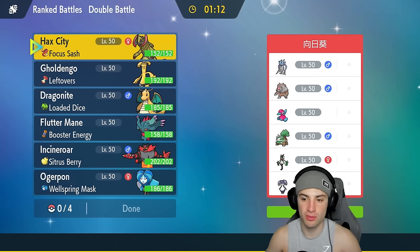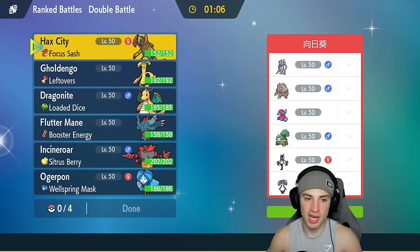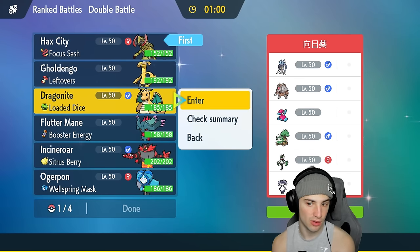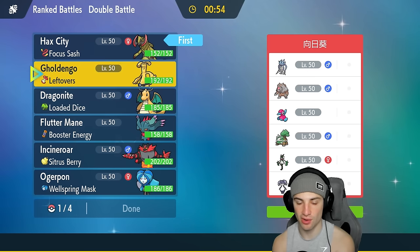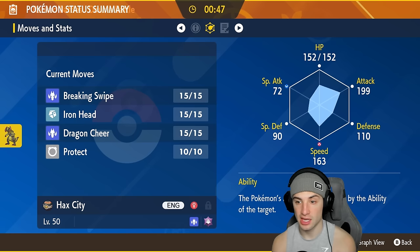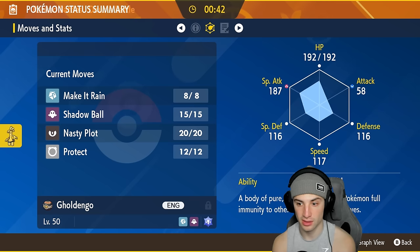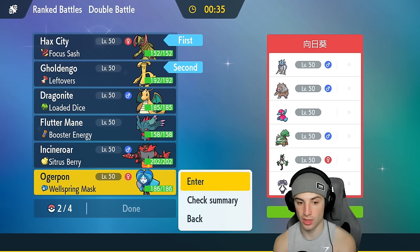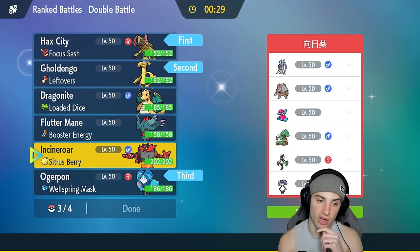We're going up against a Malamar and Ursuluna Trick Room team. They have Torterra, P2, Indeedee, and Misty Terrain leads. We kind of want to get after them. We could lead Haxorus with Scale Shot or a speed Dragonite, not bad — boost that critical hit ratio and get after it. Or we could go in with Golden Goh, boost that crit ratio, and start spamming Make It Rain. We're going Haxorus and Golden Goh right off the rip. In the back we'll go Ogre Pond.